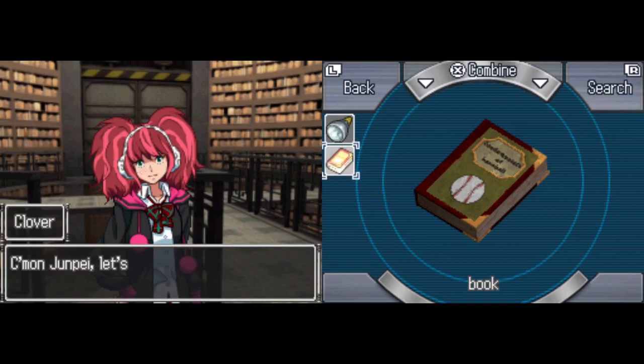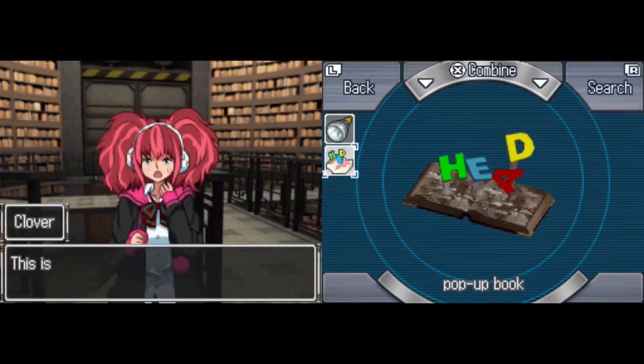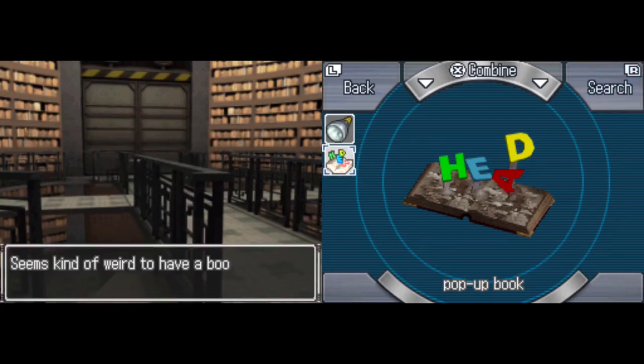Come on Junpei, let's see what's in it. I'm gonna go out on a limb here and say it's probably baseball stu— Whoa! H-E-A-D. This is one of those pop-up books, isn't it? It says H-E-A-D. Head. You mean like where my brain is? Seems kind of weird to have a book with a pop-up that says H-E-A-D.